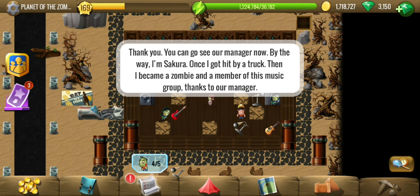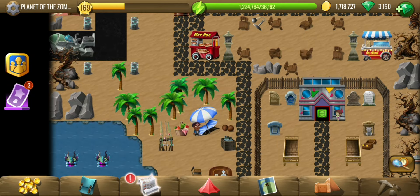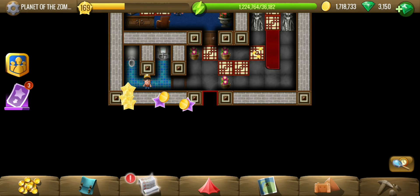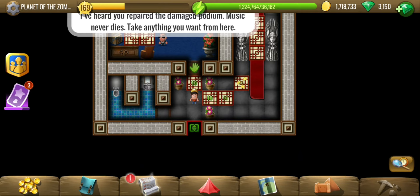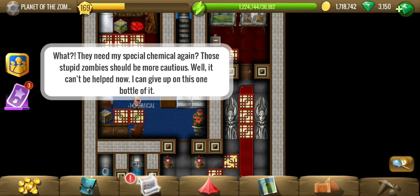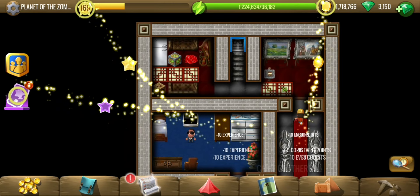Great — now we can go see the manager. This one is Sakura. She lets us take anything we want, which means we also got this special chemical.